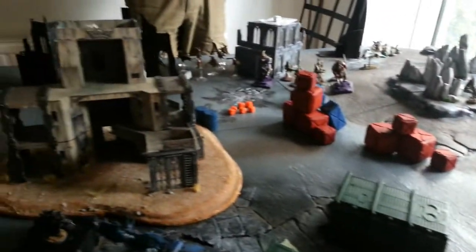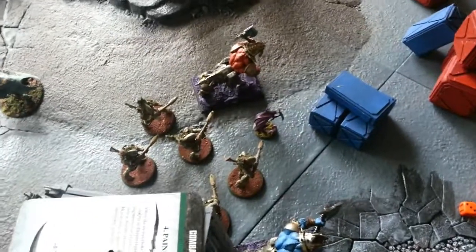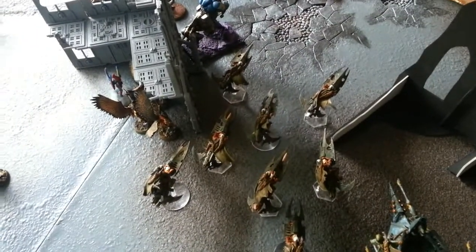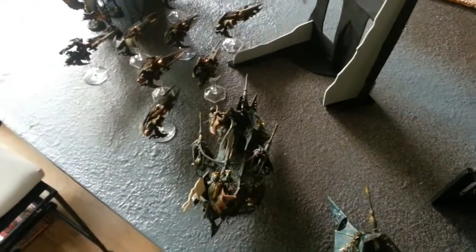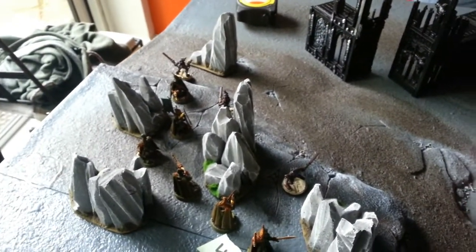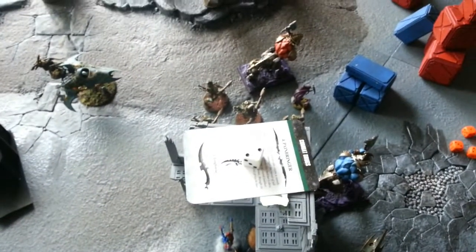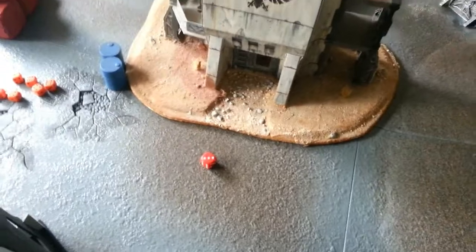Facing the revamped Dark Eldar, the warriors are in their Venom, the Grotesques and Archon are flanked by the Chronos and Talos, the Jet Bikes will rely on Jinking, the Scourges with Haywires are out of line of sight behind the wall, the Ravager is behind the wall so it doesn't need to Jink, the Racks Raider is hiding to claim objective 6, and the Mandrakes have infiltrated into the deployment zone. The Razor Wing is off the board coming in hopefully turn 2. Night Fight is on — we rolled a 5. The Seize attempt requires a 6; it fails, then the reroll gets a 1. Niko goes first.